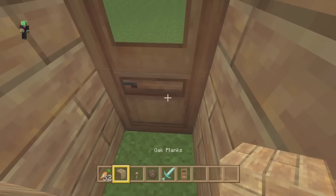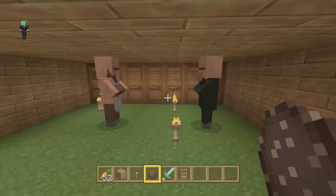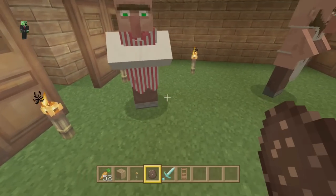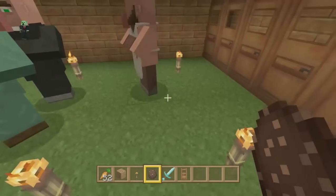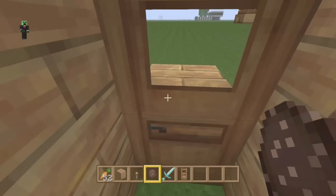Now the interesting part. Block out the door so we don't have any villagers escaping. Once you've got your two villagers inside, we're going to look for a certain type of villager. We have too many villagers here actually.